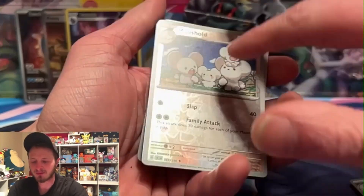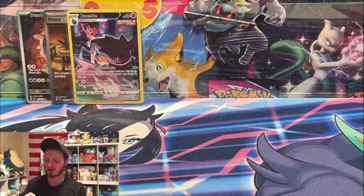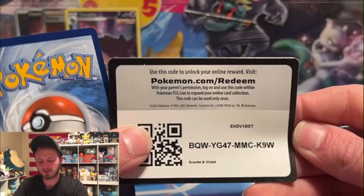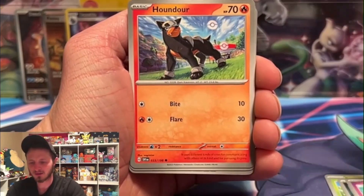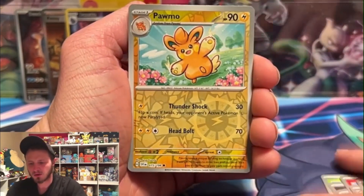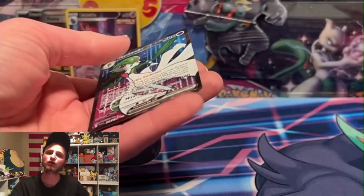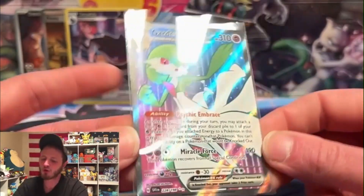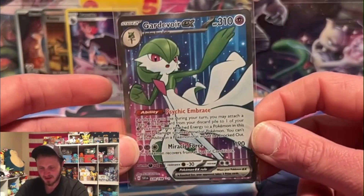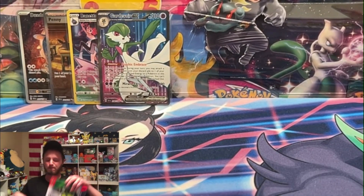We got a Farigiraf, Don Dozo, and - I think that might actually be a new one. I believe I was missing the evolution, so that might be a new card. We got a Houndour, a Pignite, Charcadet, and a full art Gardevoir EX! Not the special illustrator rare, but still a full art Gardevoir EX. We're missing the Miraidon and the Pignite, but we still got the Gardevoir EX - very very nice. Scarlet and Violet doing really well for us.